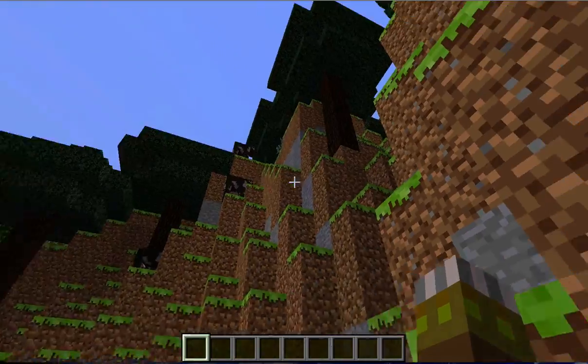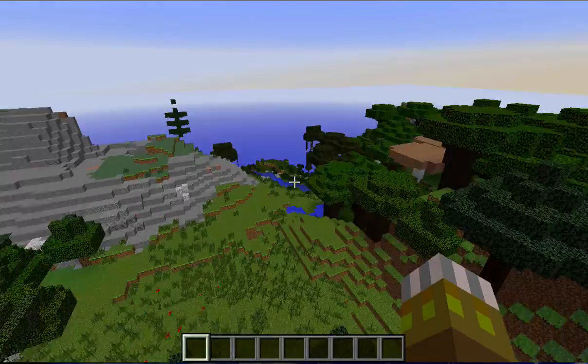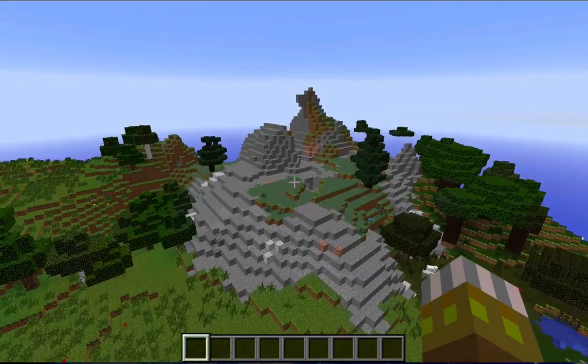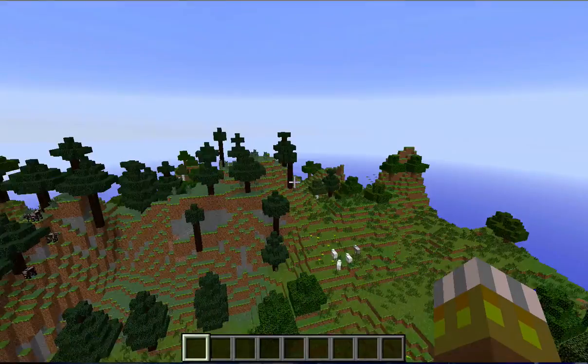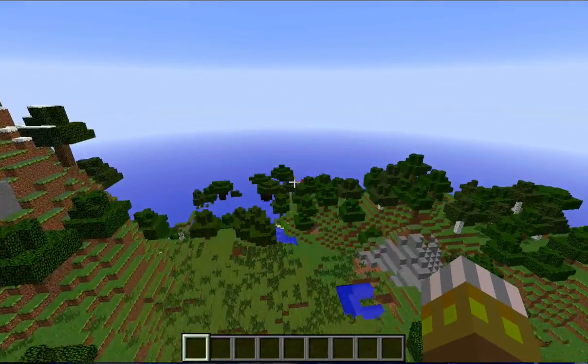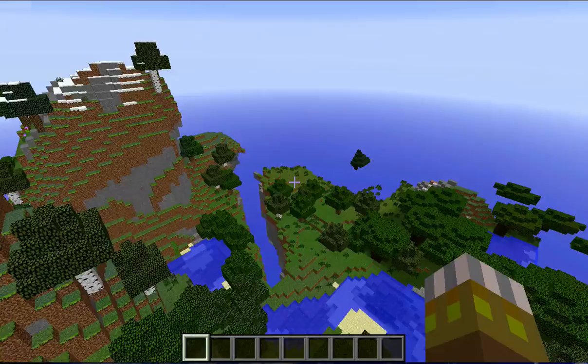Okay, it looks like we spawned in a bit of forest hills here. We got plains right there — what do we got? Oh, we got swampland here, roofed forest here, little extreme hills here. Pretty cool, and like I said they're all kind of slammed together. Anyways, this could be quite a bit of fun and I think I'm going to play it like this for a little while.